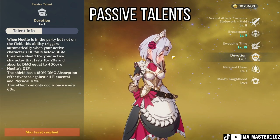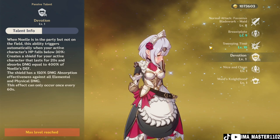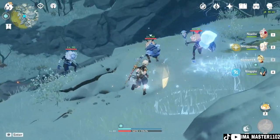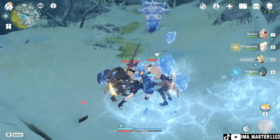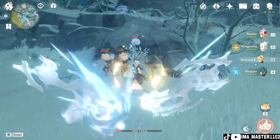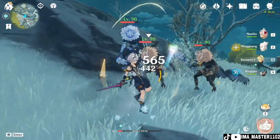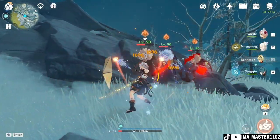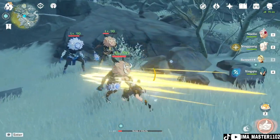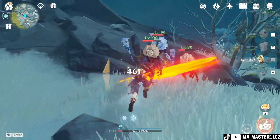Moving on to the passive talents. The first passive talent: when one of your characters is below 30 percent HP, it will create a shield for the active character that lasts for 20 seconds or until it breaks. This shield absorbs damage equal to 400 percent of Noelle's DEF. This effect can only occur once every 60 seconds, and after that you have to get hit by an enemy again to regenerate the shield.